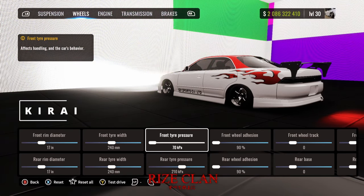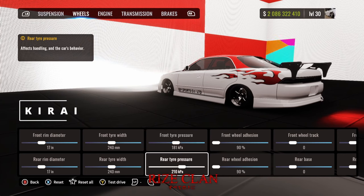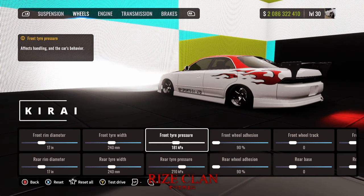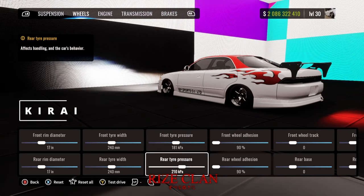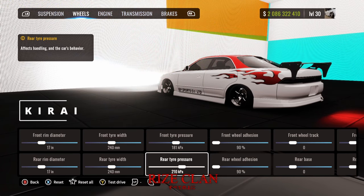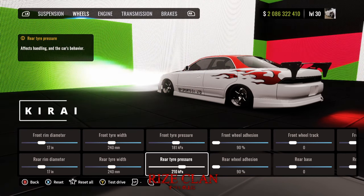With lower front tire pressure it's also not going to feel as smooth unless you know how to use it correctly. Personally I like my tire pressure somewhere around the middle because it makes the car feel like it has more weight and transitions more smoothly. For rear tire pressure — if you max it up you're going to slide a lot, and if you lower it all the way you're going to be really grippy. I'd recommend keeping it anywhere from 150 to 200–250.